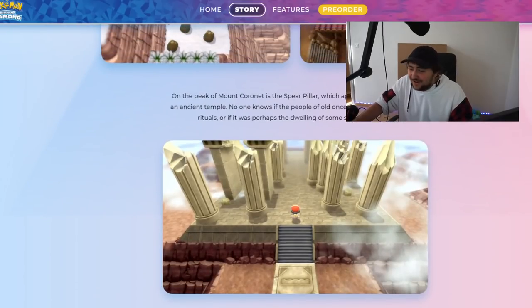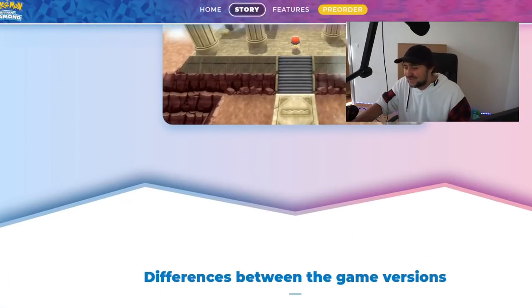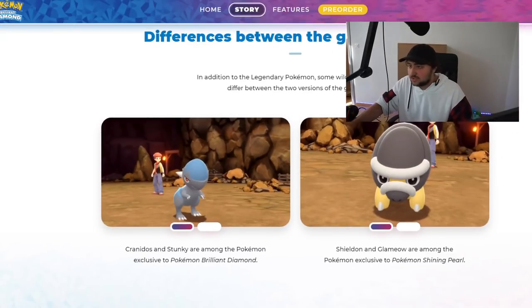And they actually have Spear Pillar on the website — they didn't even show that in the trailer! Holy sh*t, that's amazing — Spear Pillar, let's go! The way to the peak is Mount Coronet's Spear Pillar, which appears to be the ruins of an ancient temple. No one knows if the people of old once used this place for their rituals, or if it was perhaps the dwelling of some sacred creature. Well, we all know what's going up there.